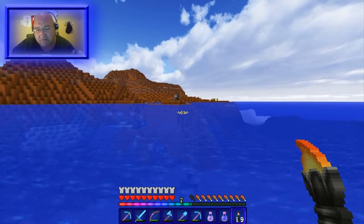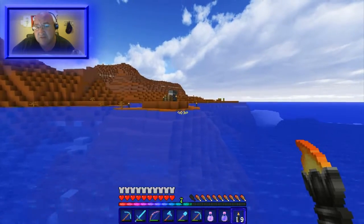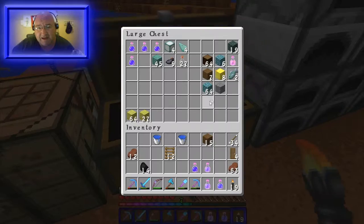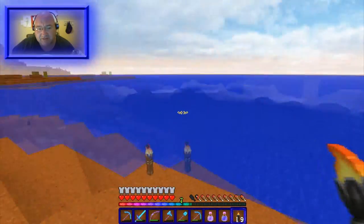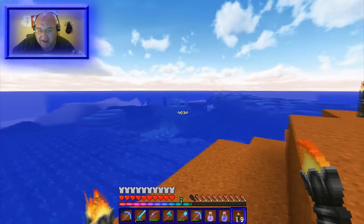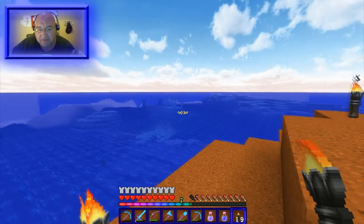When I was draining the temple of all the water on the inside, there were three sponge rooms in there, so I have about a stack and a half of sponge. A stack and a half will do a fair amount of the fortress. I used the stack and a half four or five times — place them, then take them right away because you'd end up forgetting them.